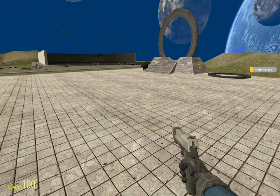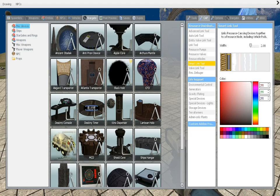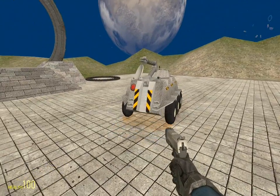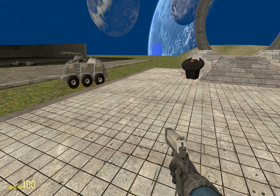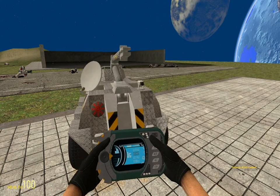Malp Remote — this is used to control a malp, which is pretty simple. Malps are like these — they move. They're just like reconnaissance vehicles, pretty much. When you have the malp remote out, you just control it by pressing W, S, and D.